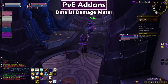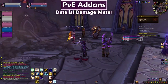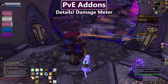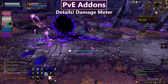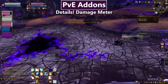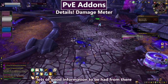Next up is Details. I've used Recount, Skada, and Details, and settled on Details as my favorite — it has so many options for different things it can tell you. Generally I just use basic damage meters to see how I'm doing relative to everybody else. You can actually change your Details nickname and it's reflected in everyone else's Details panel too. Details lets you see what percentage of your damage or healing comes from various spells, so if you're being outperformed you can compare and maybe find a button you're not pressing enough or a talent you haven't taken.